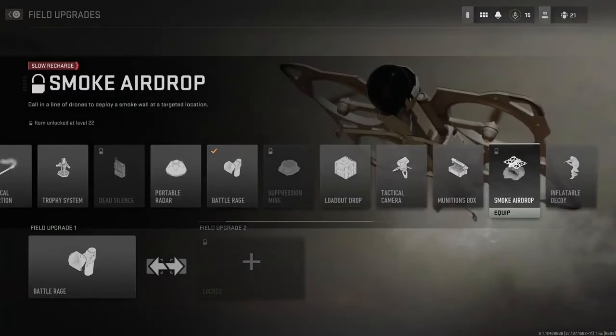There's also a Smoke Air Drop. I wasn't sure what it does at first, but from what I can read, you call in a drone and it puts down a big wall of smoke in the area you choose. I think that'll be useful for objective-based modes like Domination or Hardpoint, but probably not very useful in Team Deathmatch.